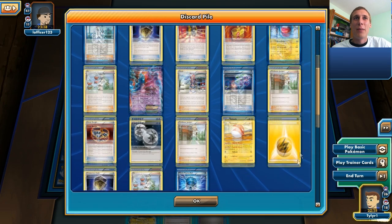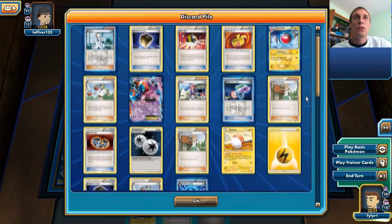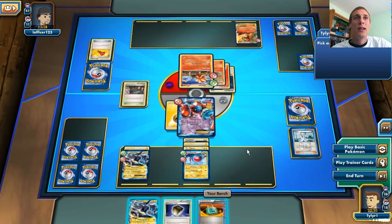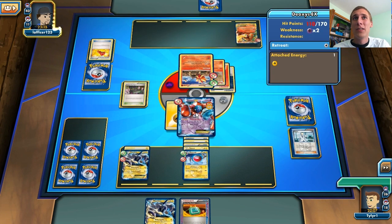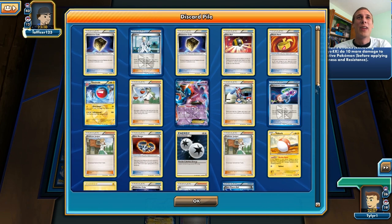We're looking good because he doesn't have a hand at all. I'm just going to attach an energy to my Deoxys in hopes of retreating. I do have a Dowsing Machine which will help me later. I think I'm just going to put the Protection Cube down and end — he won't be able to knock me out unless he gets a Muscle Band. A Startling Megaphone! Are you kidding me? That's okay, I still have one Protection Cube left!